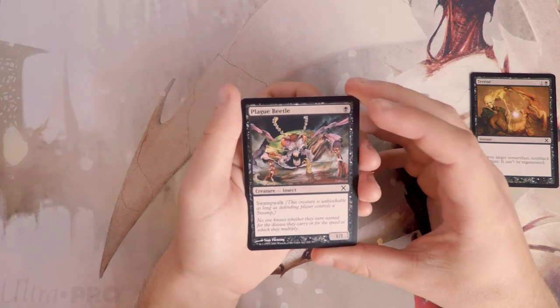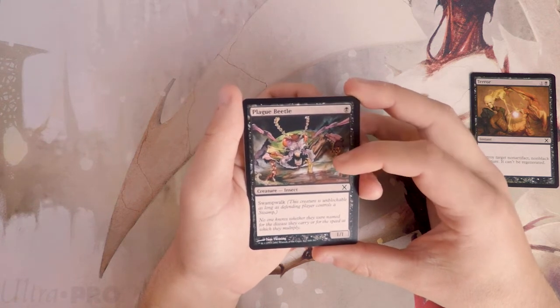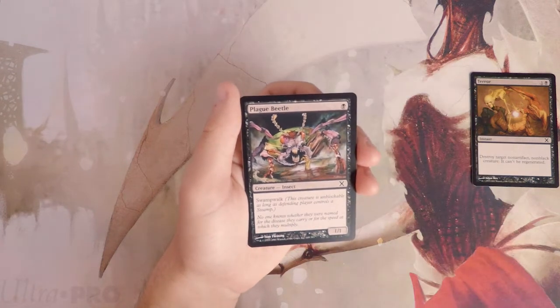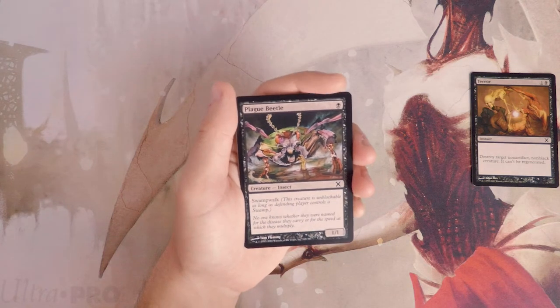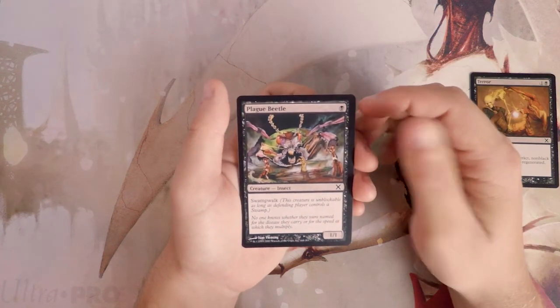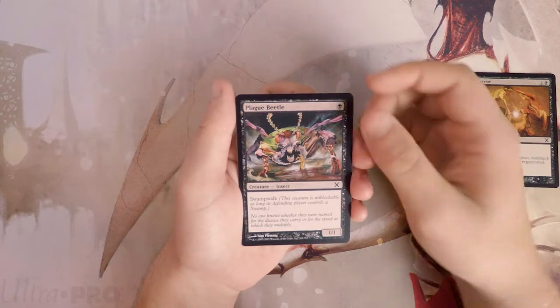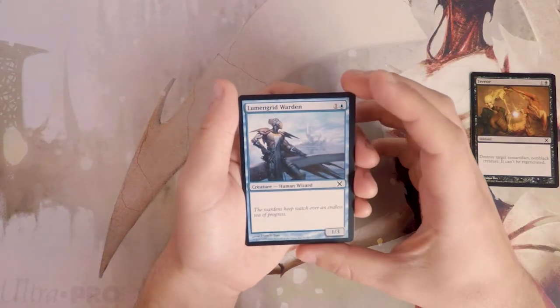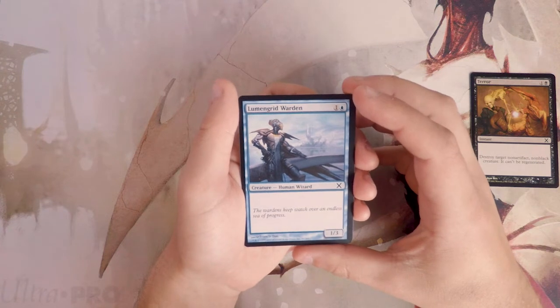Plague Beetle is a 1/1 for one black with swampwalk, meaning it's unblockable as long as the defending player controls a swamp. It's a mechanic we don't see much anymore. It's just kind of filler early game — I don't think it's amazing, but a 1/1 for one with some upside isn't terrible. Wouldn't first pick it though.